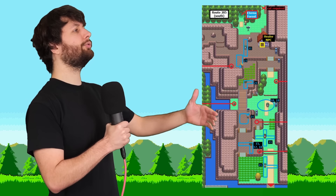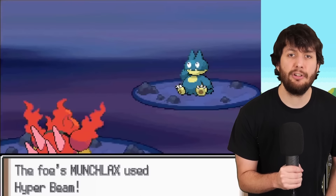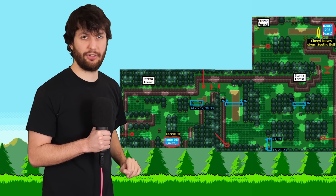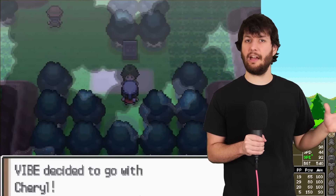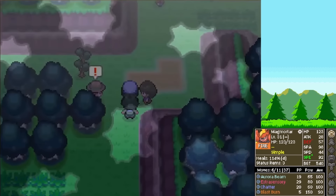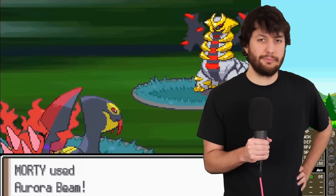We move on to Route 205, where we defeat all the trainers and pick up all the items. Palkia shows up again, we find a PP Max, and we get Hyper Beamed by a Munchlax that almost takes us out. We pick up another PP Max and head on to Eterna Forest, where we find our bestie Cheryl — perfectly legal to use in Kaizo Ironmon because all forests are not considered dungeons. We clear out the forest, but the first trainer has Giratina with Spatial Rend — but it misses. Light work.